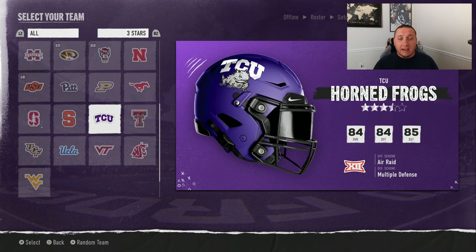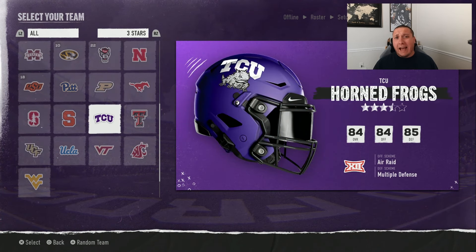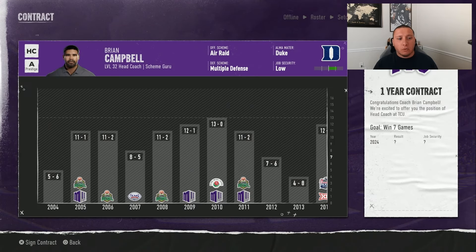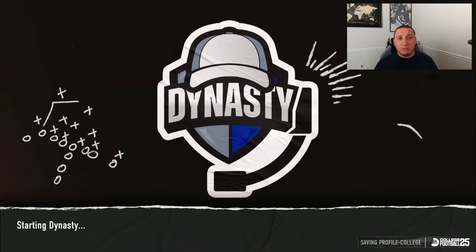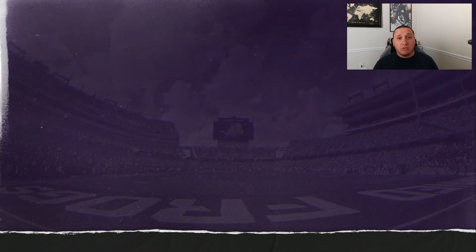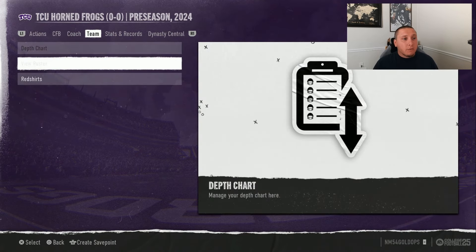We're going to start a brand new dynasty with TCU — kind of a middle-end team. I wanted to pick a three-star team that probably has some genuine potential red shirt players and give you a breakdown, step by step, looking at who I would red shirt and also telling you how many players you need to have active at each position.